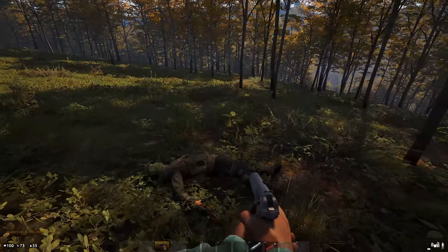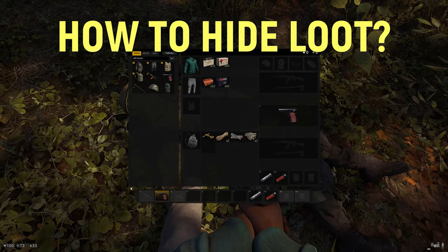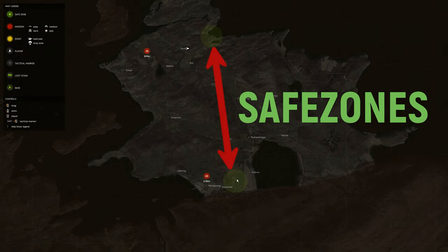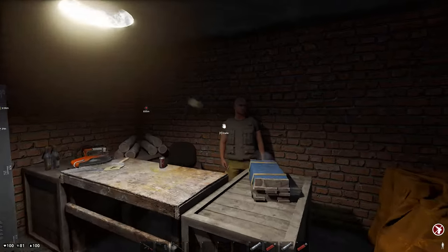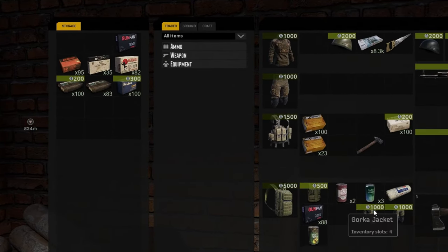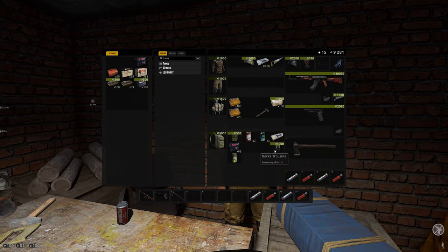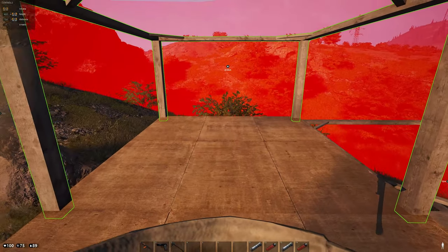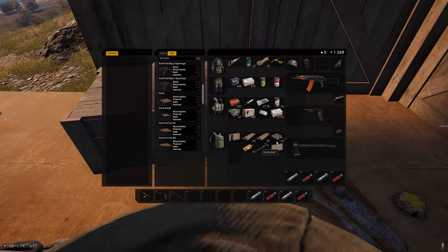The main problem new players face in Deadside is how to keep their loot and supplies safe from other players. The two safe zones on the map where the NPC traders are only offer limited storage capacity for items. This is not going to be enough, so you will need a safe place to keep the rest of your items. For this you need to set up a land claim, construct a small home and make a storage box where you can stash a lot more items.